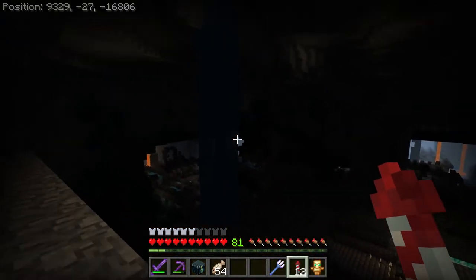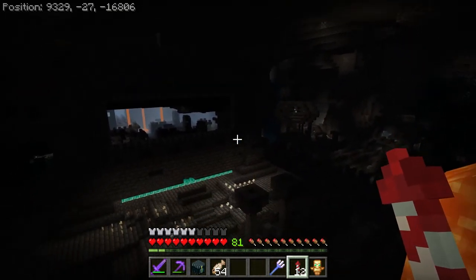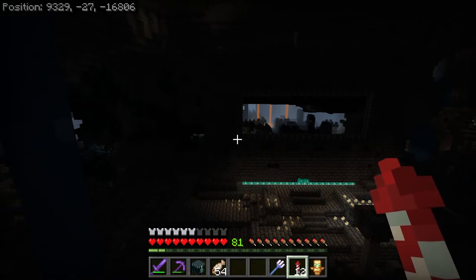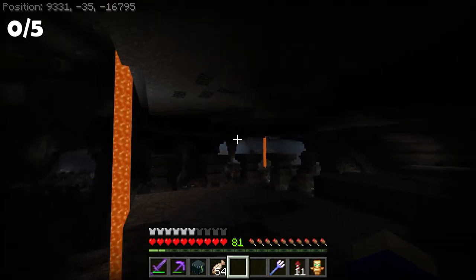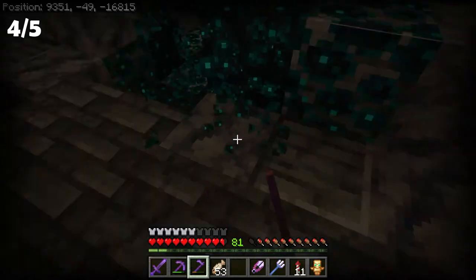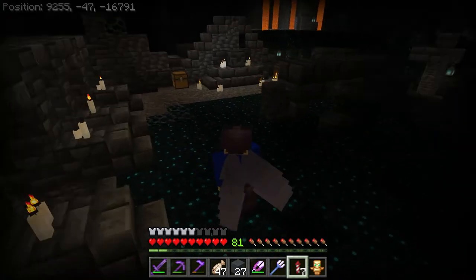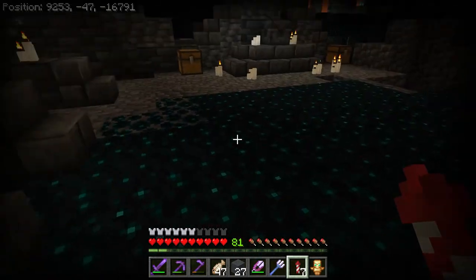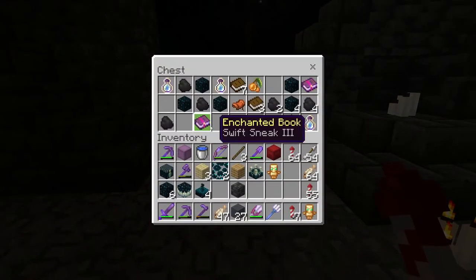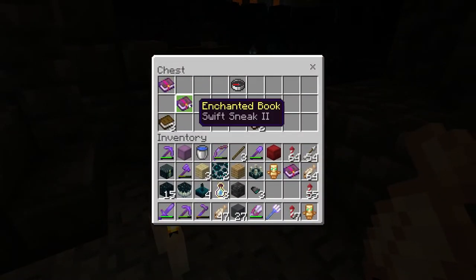This place is a lot bigger than I thought it'd be, and even just standing up here I can already tell that this is going to be my new favorite structure — assuming I don't die, that is. There's only 5 blocks I need to get from here: skulk, skulk sensors, skulk catalysts, skulk veins, and skulk shriekers. So that's all the blocks I need, but I also want to get swift sneaks, so I might as well loot this place too. That didn't take very long, but there's lots of other good stuff you can get here, so I might as well keep going.